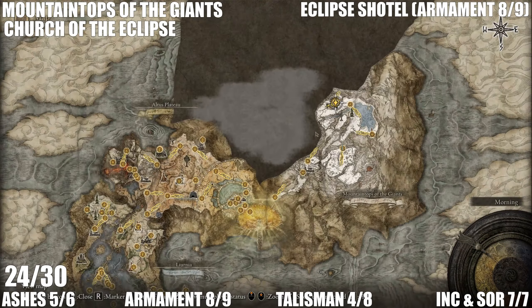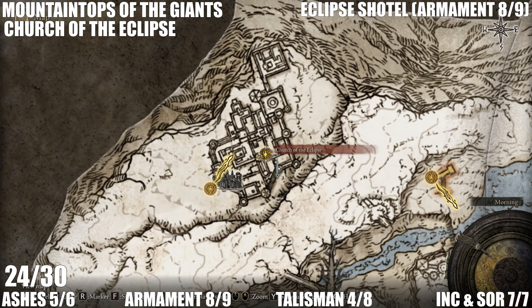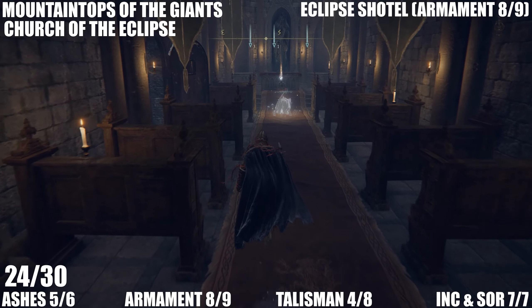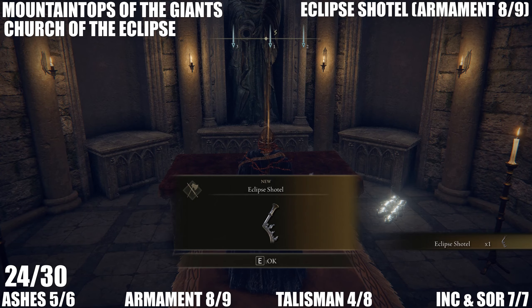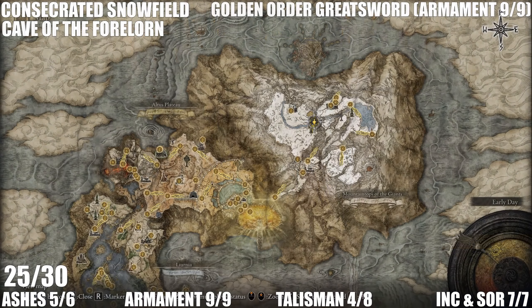Now we're on to armament number eight. You're going to want to go to the Church of the Eclipse again in the Mountaintops of the Giants. This one is just in the church before you reach the boss fight with Nihal — the Eclipse Shotel. Quite an easy one to find, hard to miss if you've already been to this area.